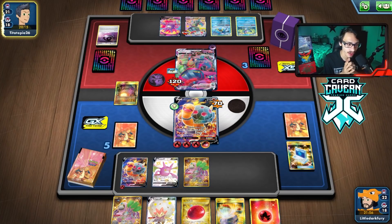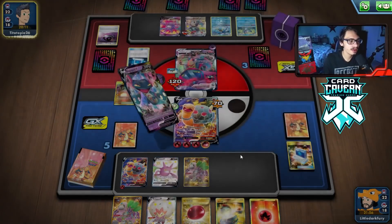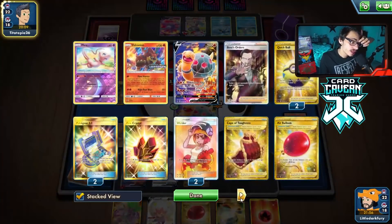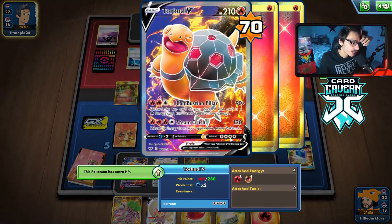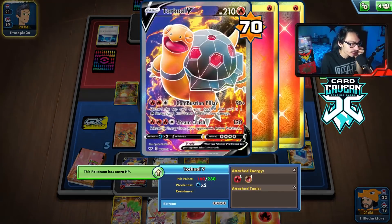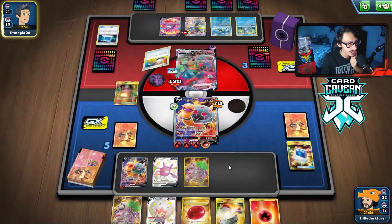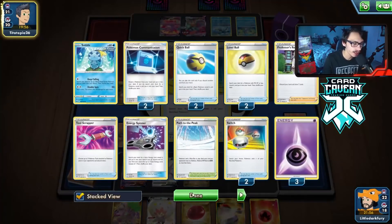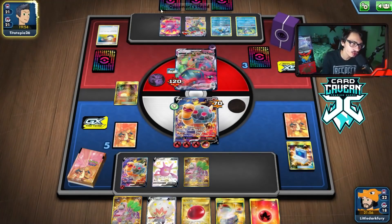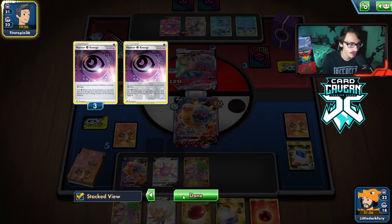This is looking pretty good — Torkoal is just running them out. They are keeping up in the damage department though. We can try to Welder into the other Torkoal. They could win by Bossing my Oranguru and killing the Torkoal — we need to find Cape. They switch — we'll Boss Eldegoss. Oh they're going to double switch and play a Crobat maybe, just thinning their hand.